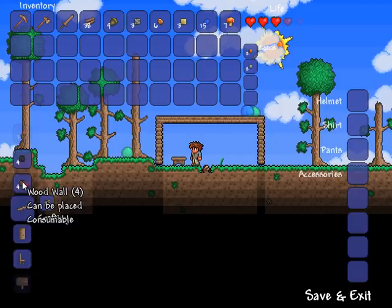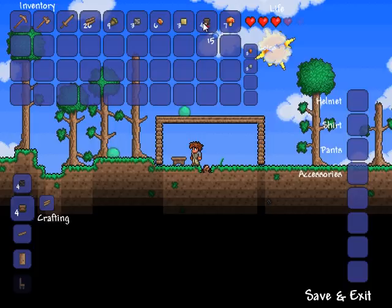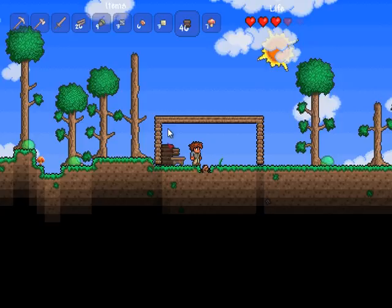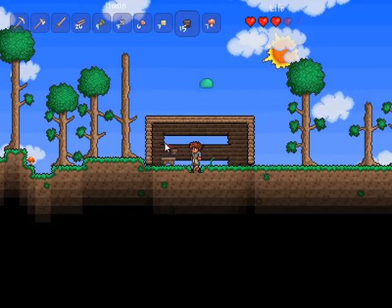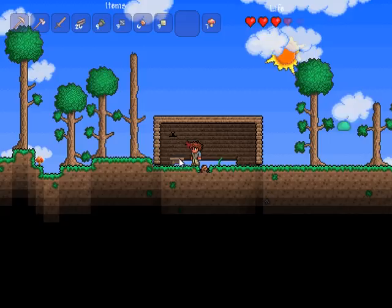In Minecraft, the way that you kept enemies from spawning inside of your house was by setting up torches. But the way you do it in this game is a little different. I'm going to hit Escape by the workbench and start making myself some wooden walls. If I pick up a fair amount of those — maybe 48 — that's going to be enough for now. Then we can put those as the background to our house, and by doing that we will ensure that no enemies can spawn inside of our house. Pretty important, especially in this game, because there's a lot of enemies and they come pretty fast.